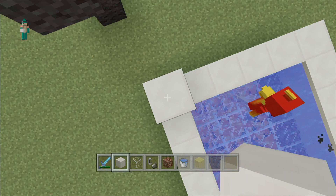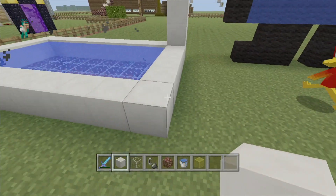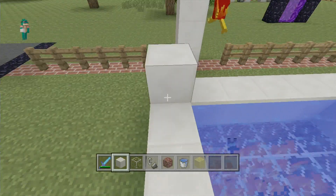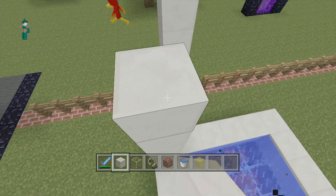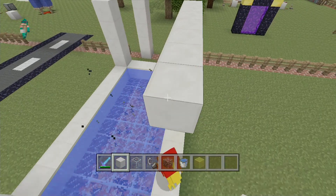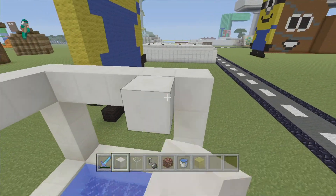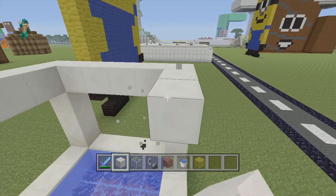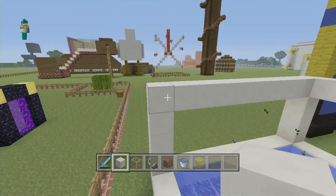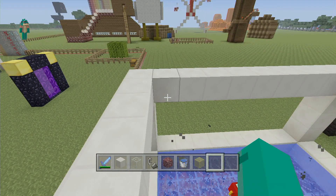I go one, two, three, four — and four again on the other side, four on this side, two, three, four, one, two, three, four. Then we go across. Now let's do the last one, then fill it in with stained glass so it looks pretty and summery.